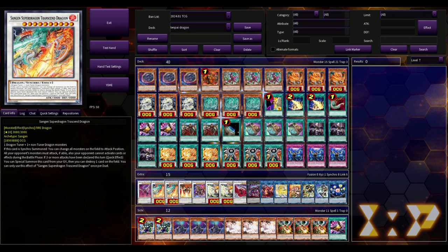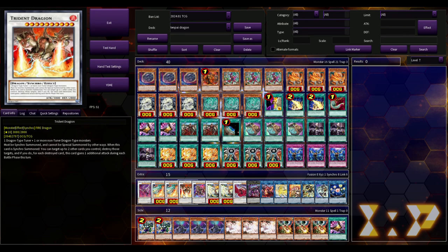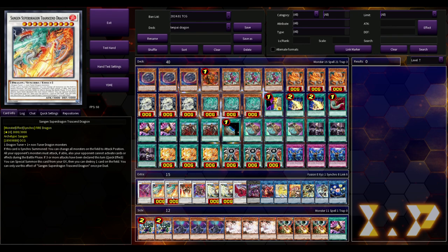We're also playing one Baron, one Trident Dragon, one Dis Pater, and two copies of Sangen Super Dragon Transcend Dragon. That's one dragon tuner plus one or more non-tuners. When synchro summoned, change all monsters on the field to attack mode, all opponent's monsters must attack if able, and your opponent cannot activate cards or effects during the battle phase. If three or more attacks have been declared this turn, quick effect special summon it from grave, destroy one card — once per duel. Sangen doesn't really come up in your OTK; it's more for situations where the opponent is attacking into your dragons and you make it so they have to swing in and can't activate any effects.